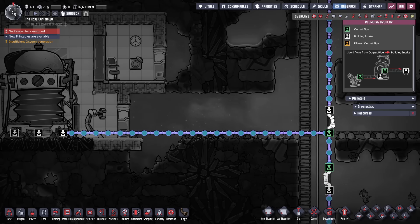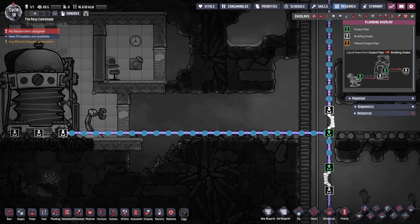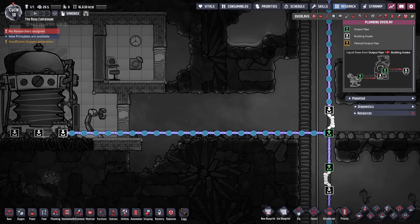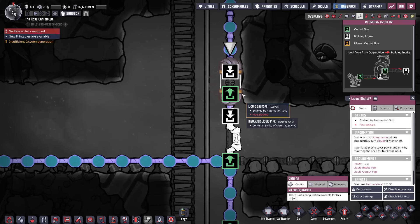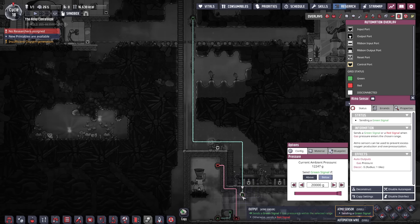I've included a second bridge from the steam turbine to set the direction. This extra water will top up the loop and prioritize the water already in the system, but leaving it like this can cause the steam room to overfill. To solve this, I suggest a liquid shutoff for the extra water supply controlled by an atmo sensor set to allow more water in if the steam pressure is below 20 kilograms.